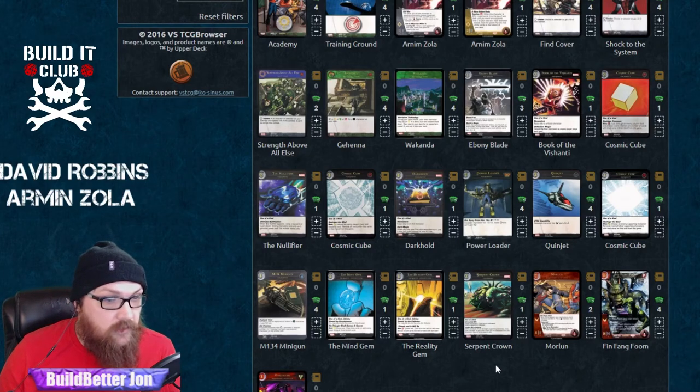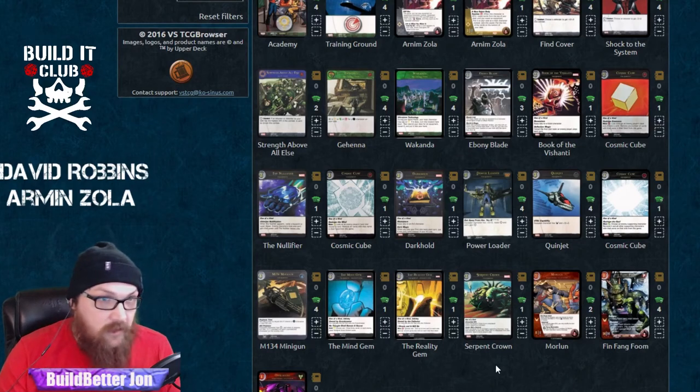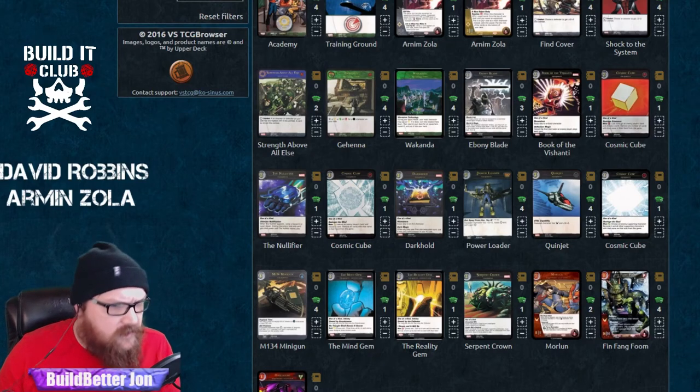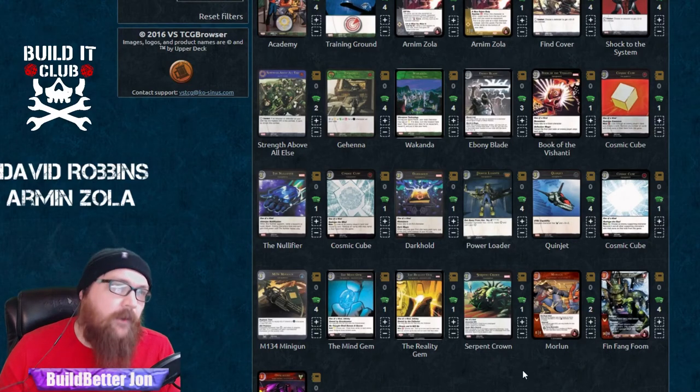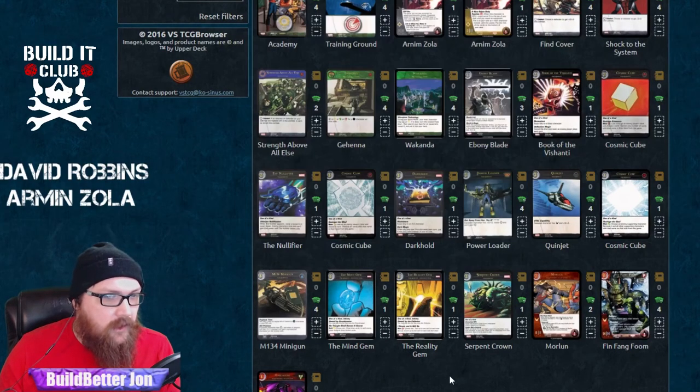Serpent Crown is a pretty basic include — people play strong things, it's another answer to Flint, it's a good answer to Foom. You can search it out. It's unlikely to ever get played as a 7/7 by itself, but as a New Body that's really the only way you'll become a 7/7 — through your MC's New Body power.